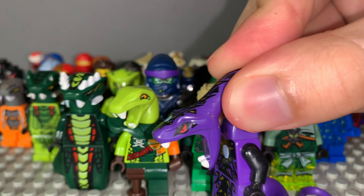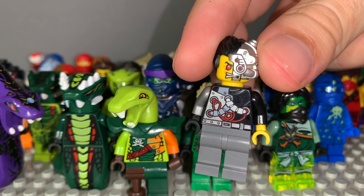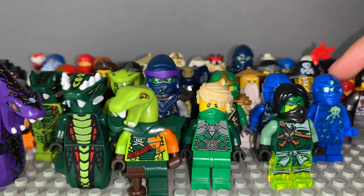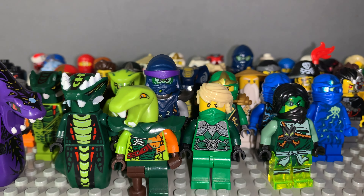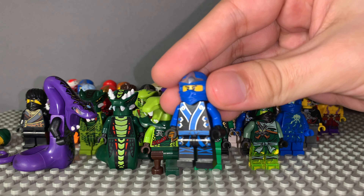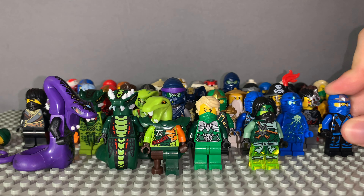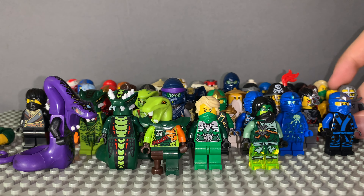This one came out in the Ultrasonic Raider from Rebooted. I forgot his name — the guy who invented all that technology but then got taken over by the Overlord. We have Techno robe Jay and Kimono Jay. Look at the little Jay collection we've got going on here! We have Kendo Cole.